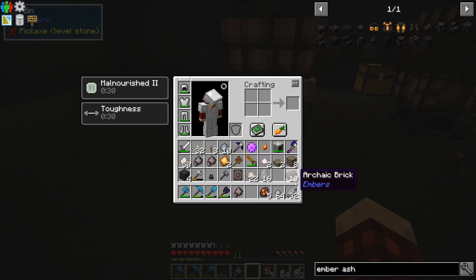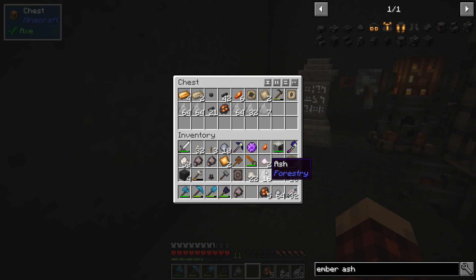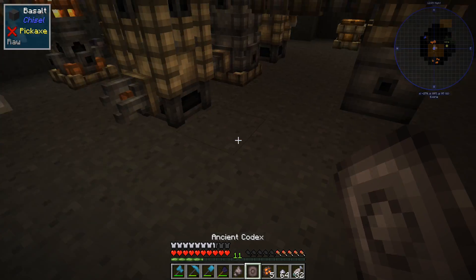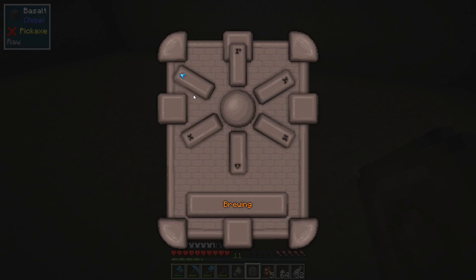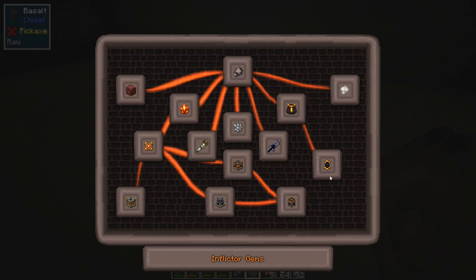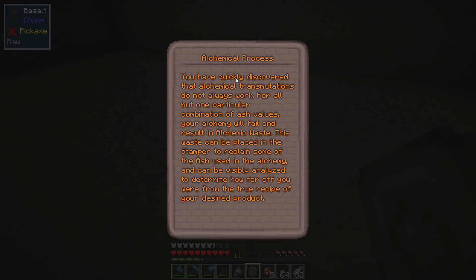I wish I did know. We've wasted a lot of these archaic brick things trying to figure stuff out. So this is the ash - I don't know. Yeah, it's not that stuff. Let me get the book out one more time and we will read it together. It's alchemy or something. Transmutation? You've just quickly discovered that alchemical transmutes do not always work. For all but one particular combination of ash values, your alchemy will fail and result in alchemic waste.